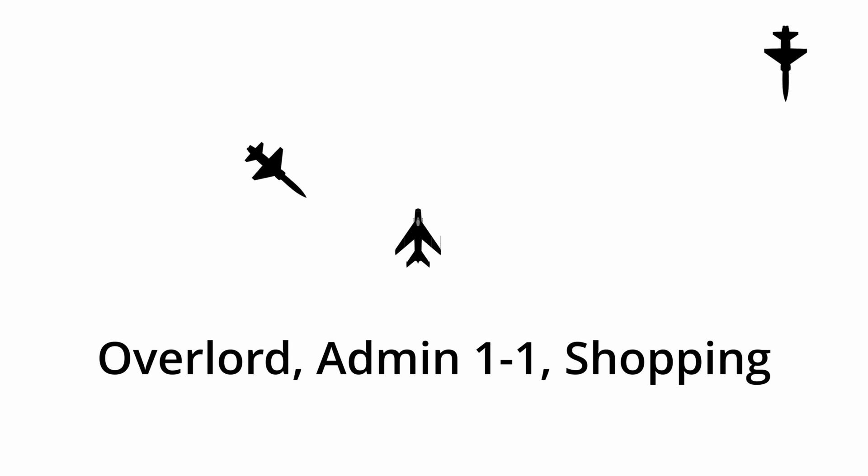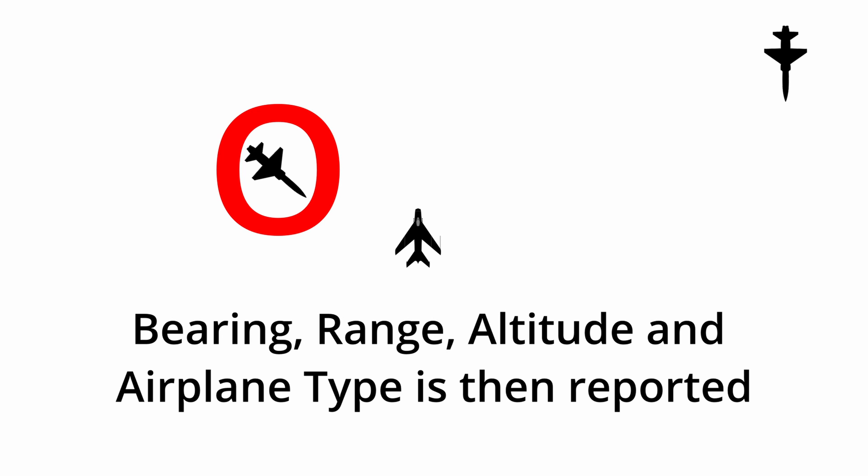We can start using it to find the enemy. The first two commands are shopping and bogey dope — they are similar but have different uses. Calling shopping asks Overlord for a target. For example: 'Overlord, Admin One One, shopping.' Overlord will then give a BRA call for an enemy, and it decides which one based on threat prioritization, and it does a fairly good job of this.